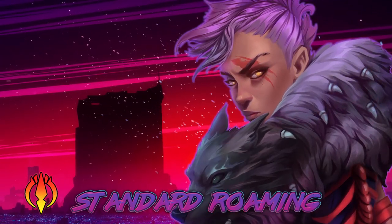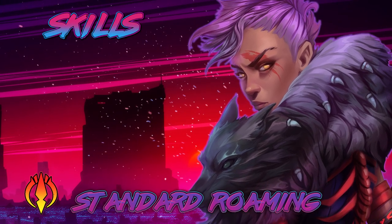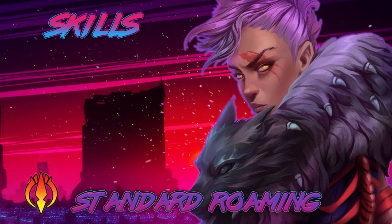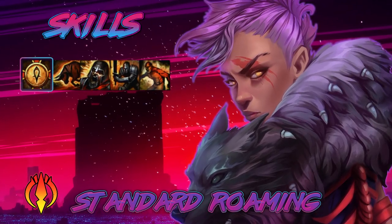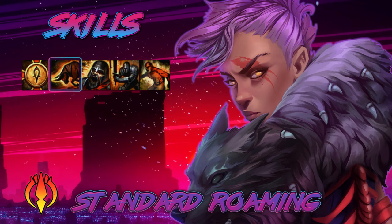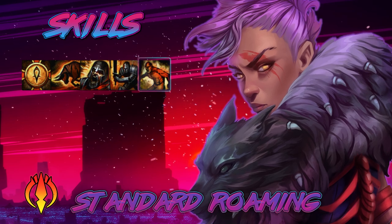Getting close to the end of this build, I'm just going to go over the skills. I don't really change them very often. Starting off, I have Healing Signet as the heal. Then I take Bull's Charge, Berserker Stance, Balance Stance, and Rampage.